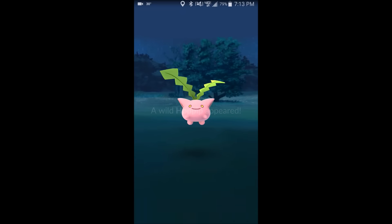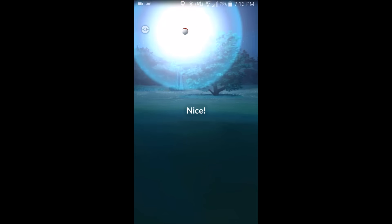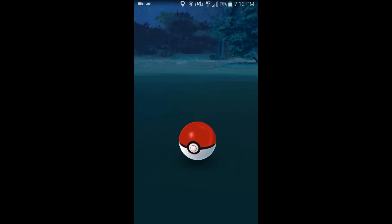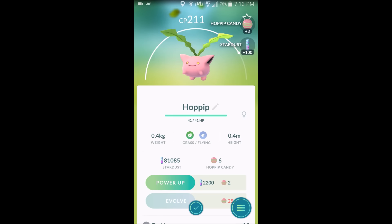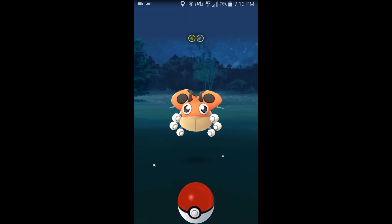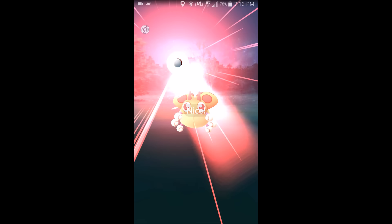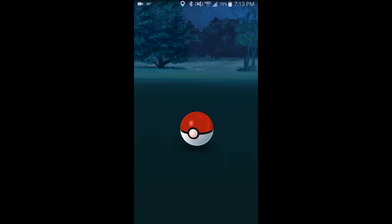It feels like they're making the Johto Pokémon appear more often right now, so it's a great time to get into it and find these new Pokémon. I feel like it's more of an event right now, and then after a while it'll go back to normal — there are still Rattatas and Pidgeys, but it's definitely overrun with Spinarak, Sentret, and Ledyba at the moment. I have found some cool ones not shown here, like a Skarmory and Wooper.